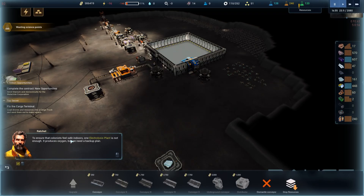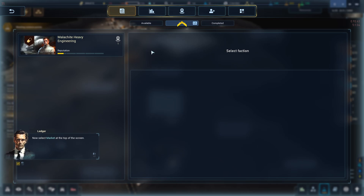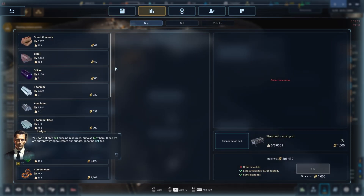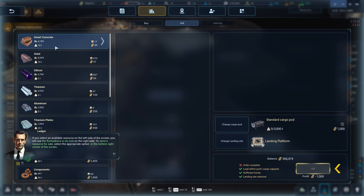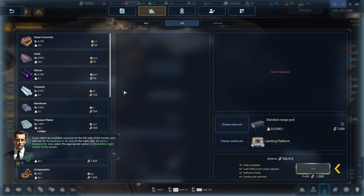'To ensure colonists feel safe indoors, one electrolysis plant is not enough — it produces oxygen but we need a backup plan. Construct a compressed air tank and oxygen receiver so we have a reserve.' The game also tells us: 'Everything is ready for trading. To sell your surplus resources, go to the online market section of the control center, select Market at the top, and you can sell missing resources but also buy them. Go to the sell tab — on the left side you'll see available resources, and on the right side you'll see price fluctuations.'